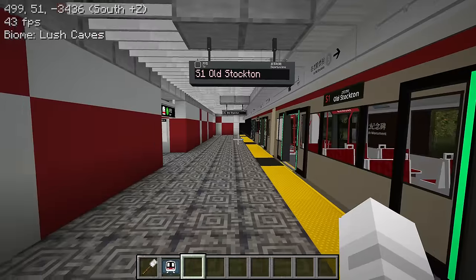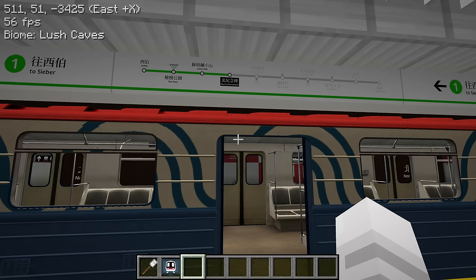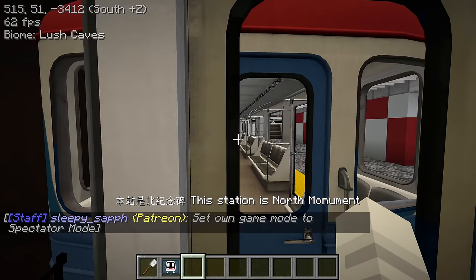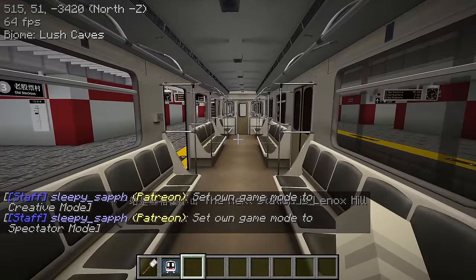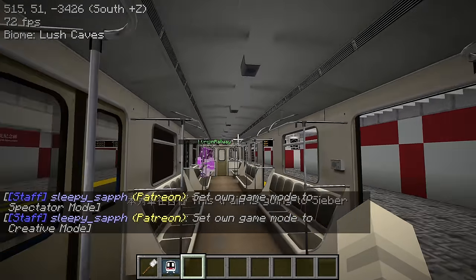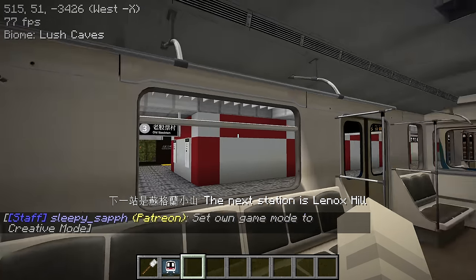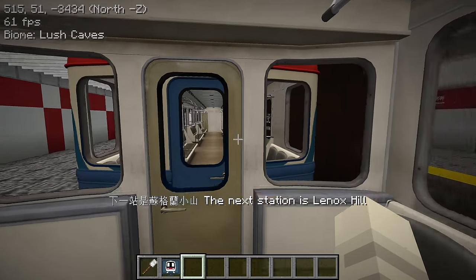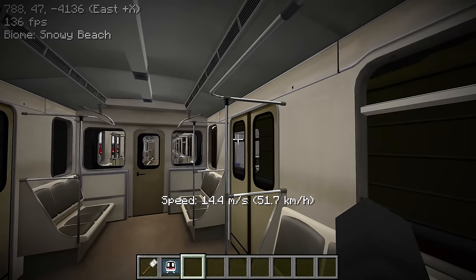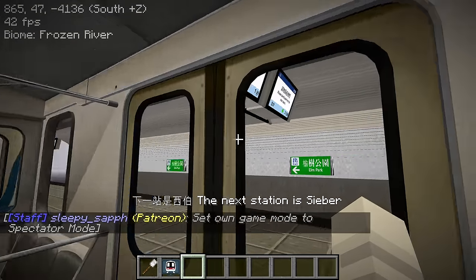We got off at Old Stockton where we can change to the green line to Elm Park. These are also trains from the NTE — I think I've been on these trains before. I can't remember off the top of my head what trains these are, but I probably want to make this the thumbnail as well — this is what I'm showcasing for this video, as well as all the other really nice ticket gates, much better than mine that I added to the base mod.